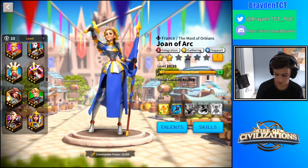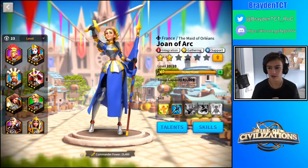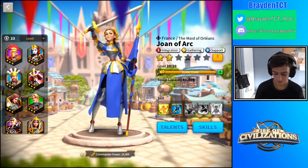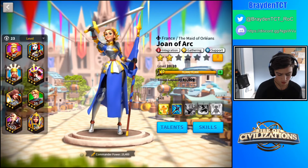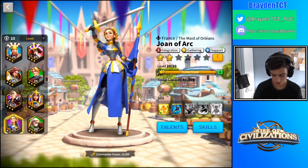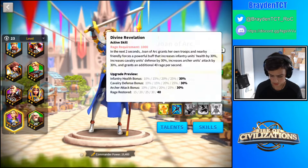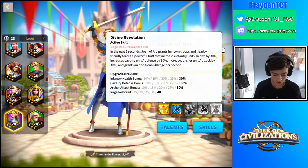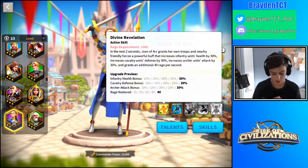Joan of Arc is a good support rather than gathering. Her skill gives nearby forces a buff, an infantry health bonus, a defense bonus, and 40 rage per second. That's a huge bonus to have, and that's why it's good to have her as a support.